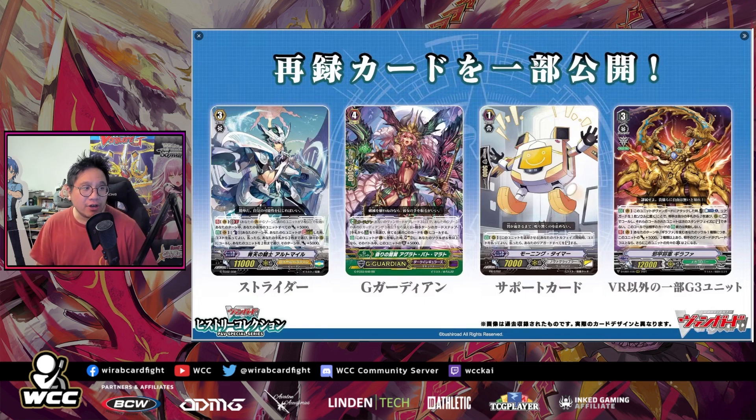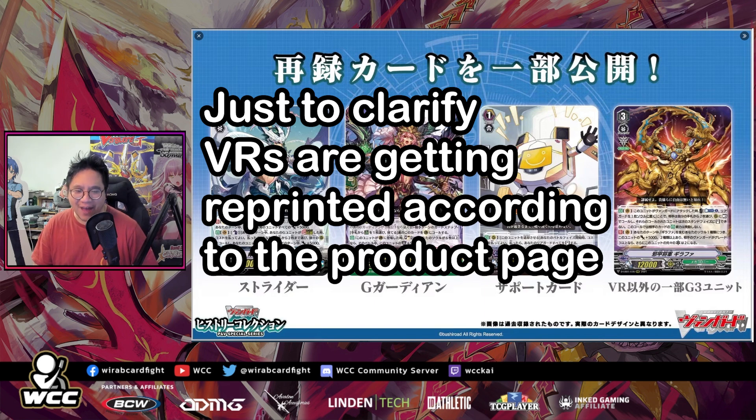Now let's look at the History Collection reprints. You're getting the striders reprinted — the Ultimals and related cards — you might wonder why, but we'll get to that. They're also reprinting G guardians and some support cards. One card called Morning Timer is getting reprinted — I don't think I've ever seen it played even in the G era, but it was a PR. The Link Joker PR that unlocks stuff was pretty relevant, so reprinting that could be really good. They're also reprinting non-VR grade 3s, like Giraffe Off.